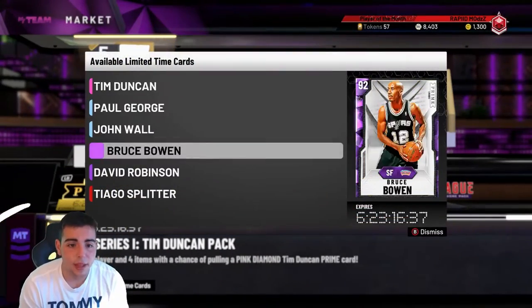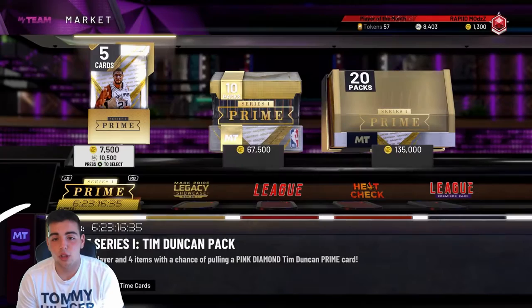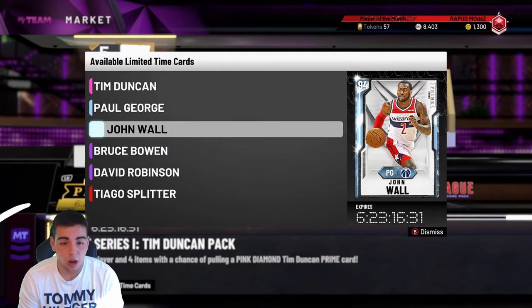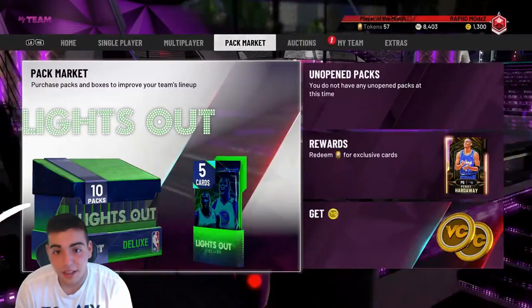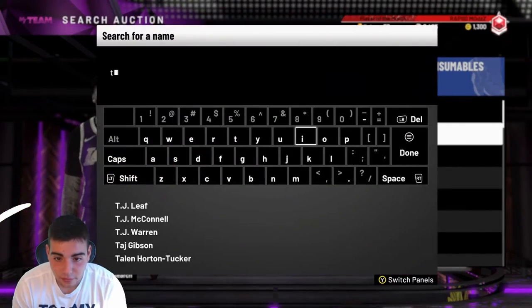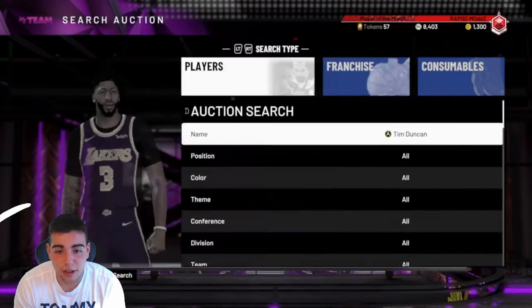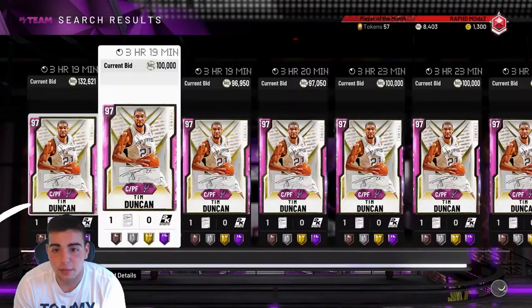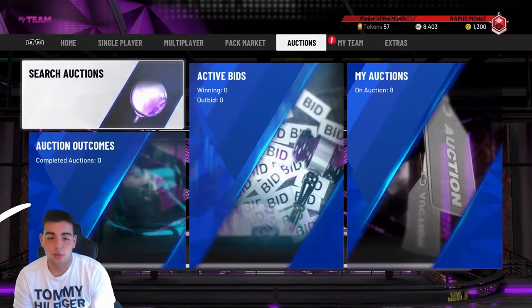Also, these new packs — I have popped them, they're absolutely terrible. I popped three of them with 10K MT and got two emeralds and one bronze. Do not pop them. Let's see if Tim Duncan has a price yet. I'm going to show you a new snipe filter in a minute as well — pretty much just all different ways to make MT. Tim Duncan's price is at 132K bid.